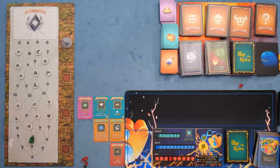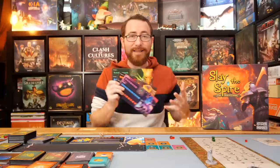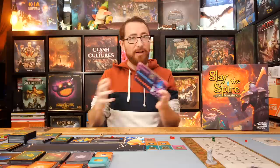As far as what I can see others not liking: first, the Defect and the Watcher are not perfect implementations of their characters from the video game. All four characters are a little different from their online counterparts, but the Silent and the Ironclad do a great job of feeling almost exactly like they do in the video game. The Defect and the Watcher are where I feel a bit more of a change from how they're done online versus the tabletop version — not a big change, and I still love playing as them, but that is one area where I felt a drop more difference.